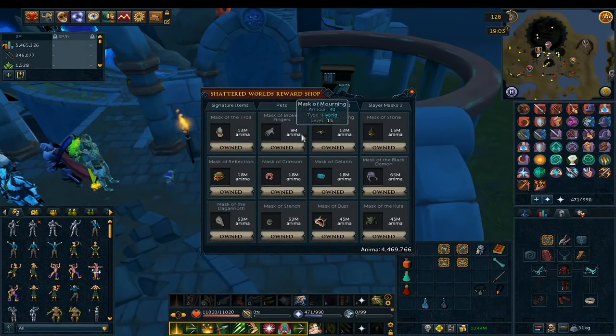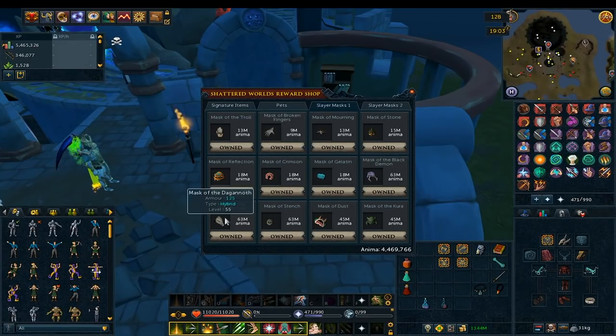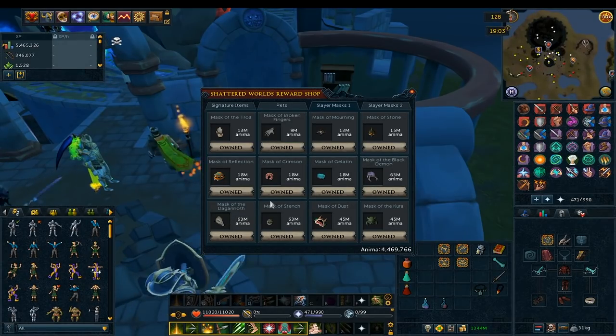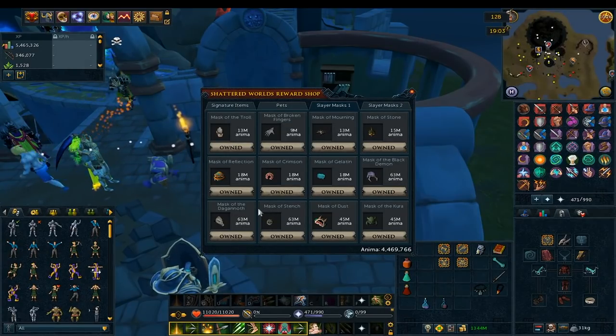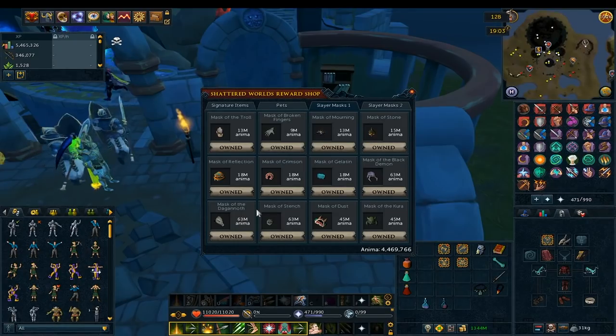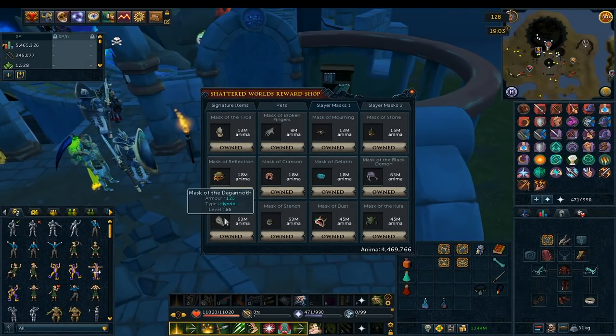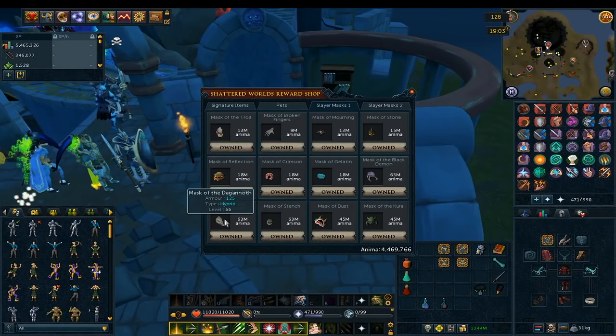Next are the first generation Slayer masks — you can buy them all here. Most people probably already have these, but if you're missing any, feel free to grab them. I'd highlight the Mask of Dagannoth as especially useful if you don't already have it, because you fight quite a few Dagannoth, including Dagannoth Kings, in this minigame. That way you can force a Dagannoth task and get extra Slayer XP while you're here.